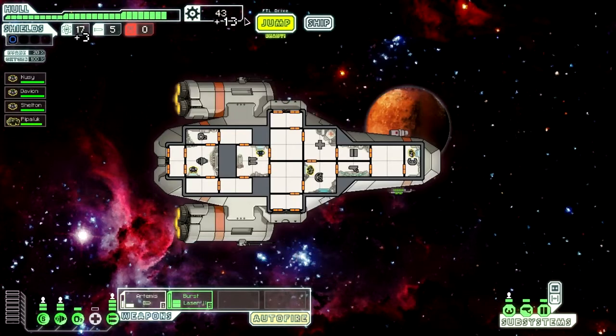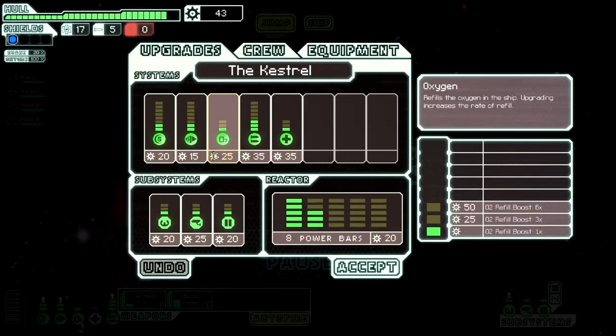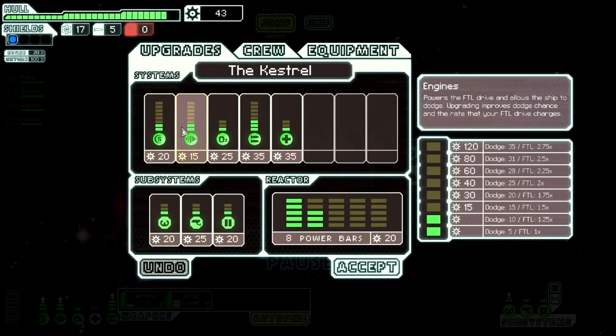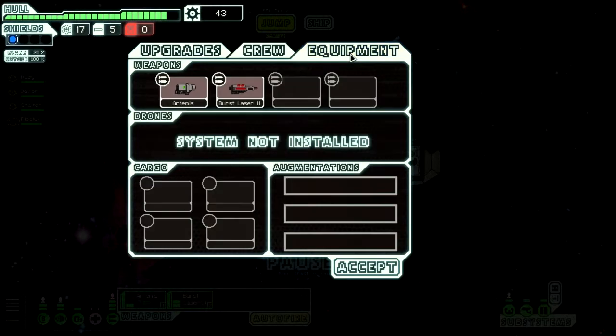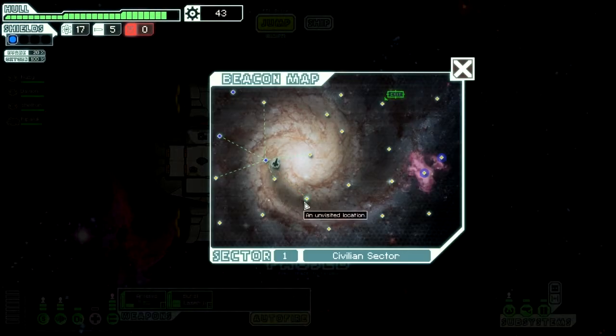This guy gave us 13 scrap and free fuel. Basically, scrap is like currency in this game, but it's not only currency — it's also what allows you to upgrade your ship. So you have to decide between saving your scrap to buy new weapons at stores placed in different parts of the map, or upgrading your ship. Upgrading is very important. You've got shields, engines, oxygen, weapon control, med bay, power, piloting, sensors, and door systems.